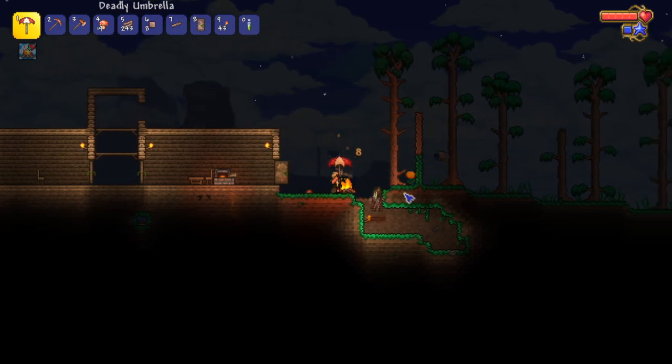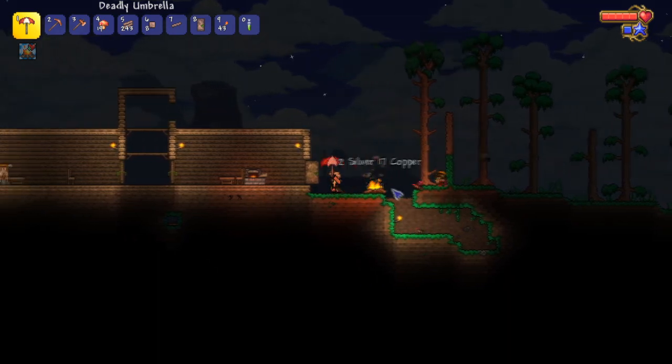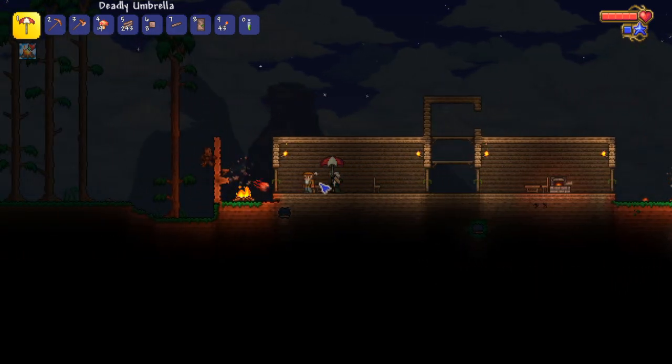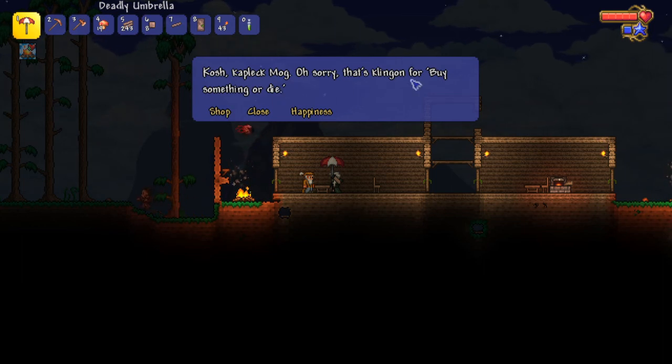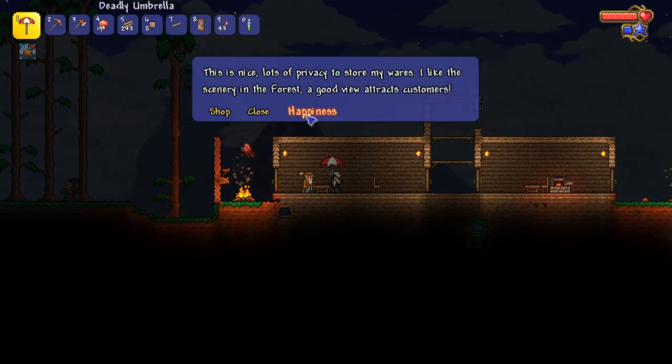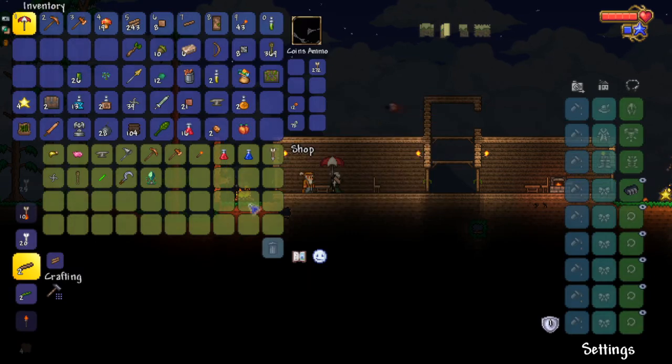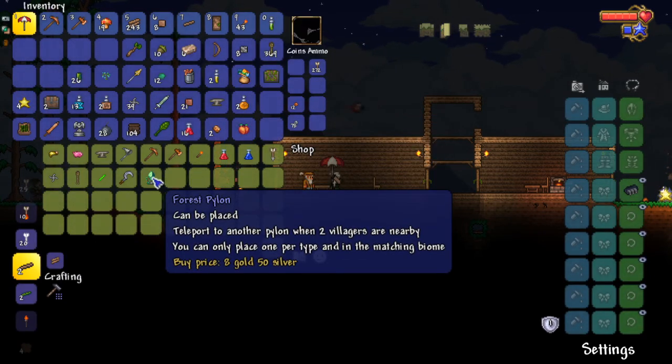Run zombie! What goods you got? Two silver and 17 copper, so 217 bucks. That's Klingon for 'buy something.' Happiness — this is nice, lots of privacy to store my wares. I like scenery in a forest, good view attracts customers. Forest pylon can be placed to teleport to another pylon when two villagers are nearby. You can only place one per type and in the matching biome.